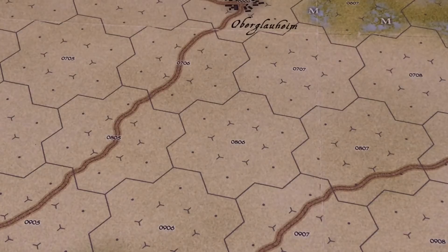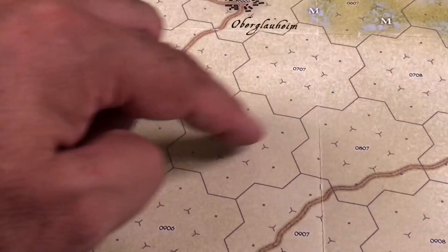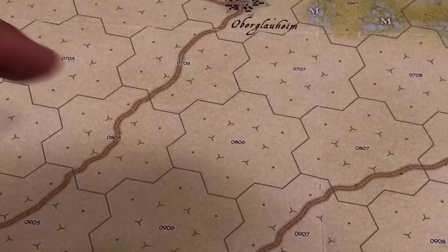For example, area 0806 demonstrates the system. The hexes denote the formation of units for attack or defense. If your units are in the central hex, they are most effective when attacking adjacent areas — you can say they are in a more formidable attack position. However, if your units are in the hexes surrounding the central hex, they are more effective at defending that area.